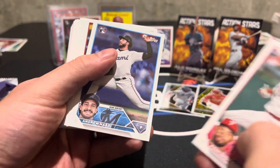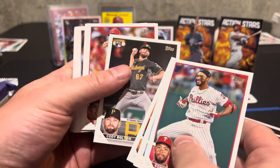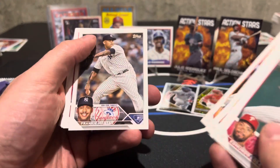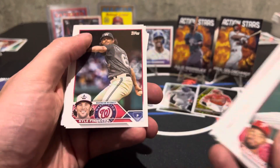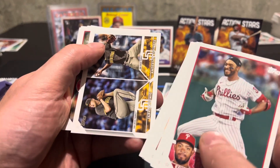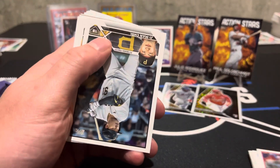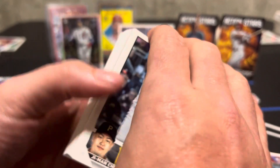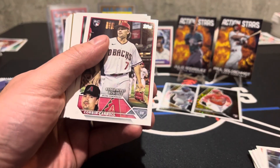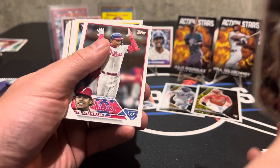Maybe somebody that works at Topps watches our videos — if you do, shout out, send us some free stuff! Nardi, Ahmed, Nido, Cody Bolton — some great names in this set. Debut Michael Harris. I would hate having to share a card with somebody else — you get to the bigs and you have to be on the same card as someone else. But there he is — finally got the Corbin Carroll rookie debut! Now we just need a Corbin Carroll autograph.